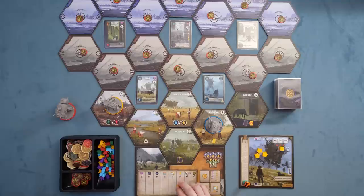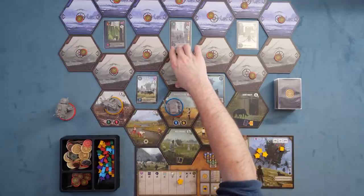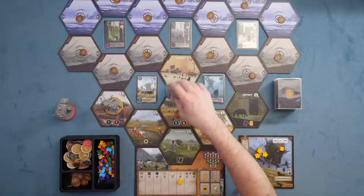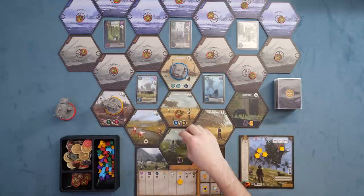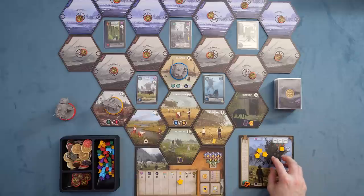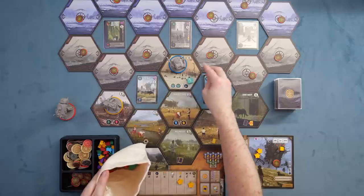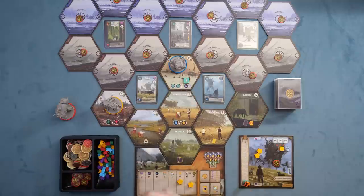As you explore the board, you take actions, move around, and flip over map tiles, revealing new ones. When you do that, you put down a map tile and grab a map token. As you collect five of these map tokens, you can put down a star. When you reveal a map tile, you also reveal five points worth of little tokens, placing them on the spot.